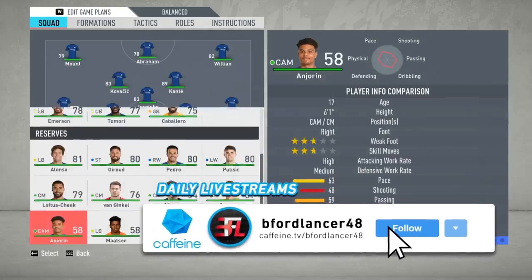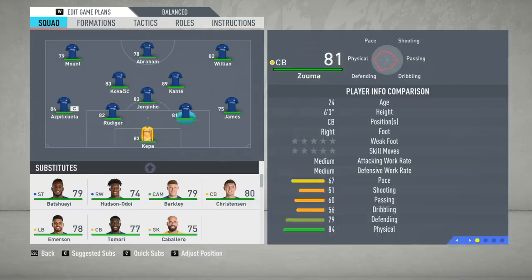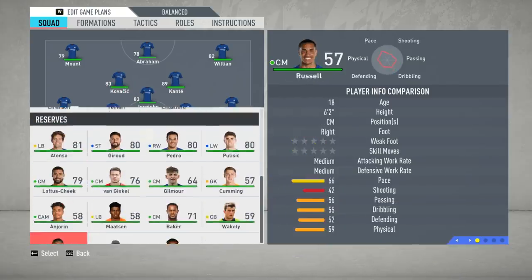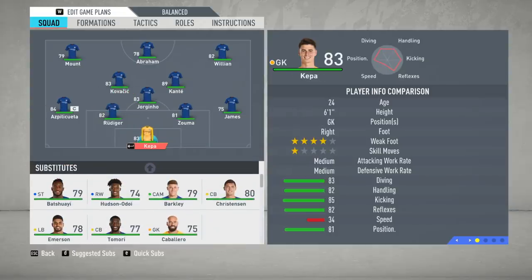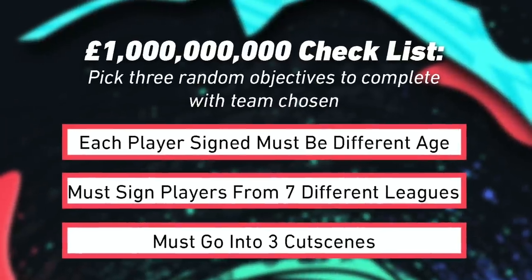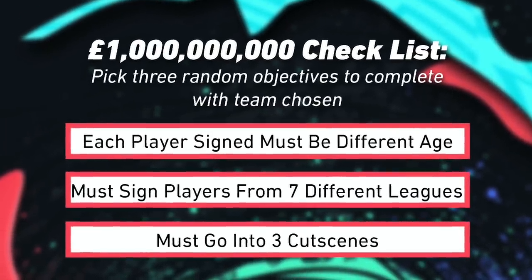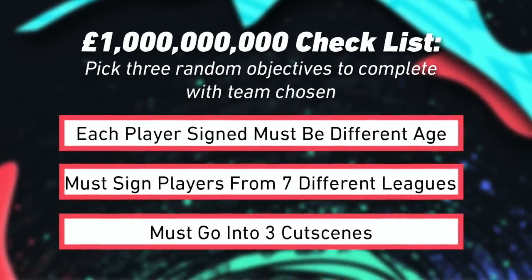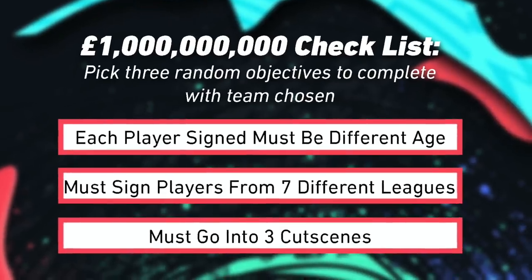We're gonna have to buff this thing up — Conte might be it. We need to make this team so much better. We need to improve almost every single position; I need every player in the starting 11 to have at least an 85 rating. Here are our checklists — comment below and let me know which checklist we should do for next week.